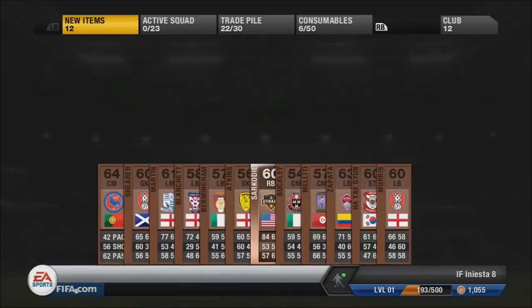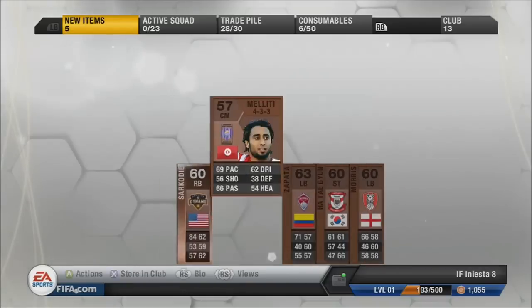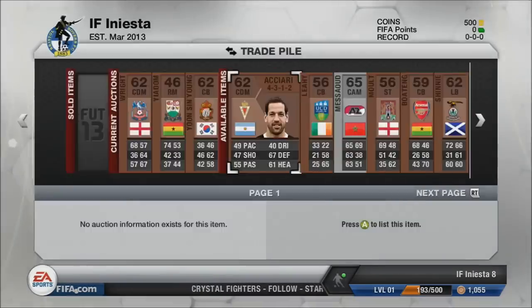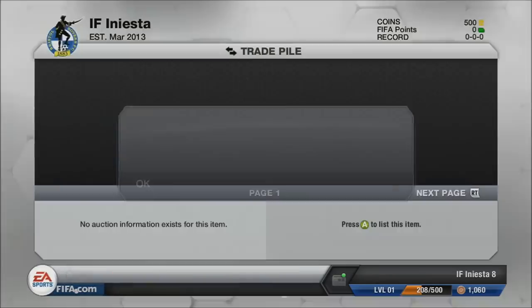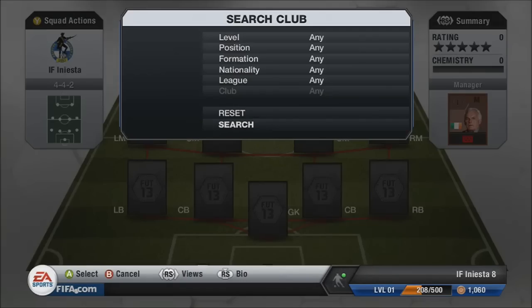We go and claim our bronze pack and we actually get a bronze rare right back from the MLS with 84 pace. We'll keep him in the club and go see how much he's actually worth. We put all the other players up for 200 coins and one player did sell straight away, which is quite nice.